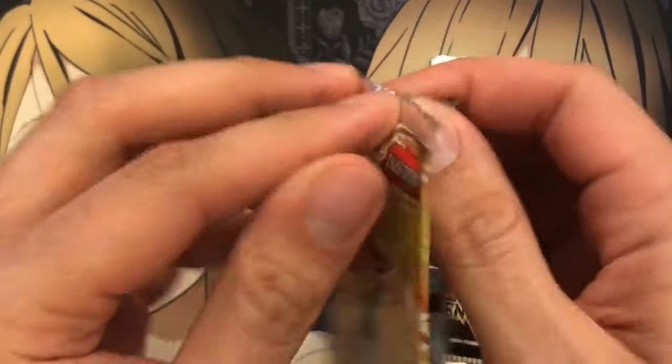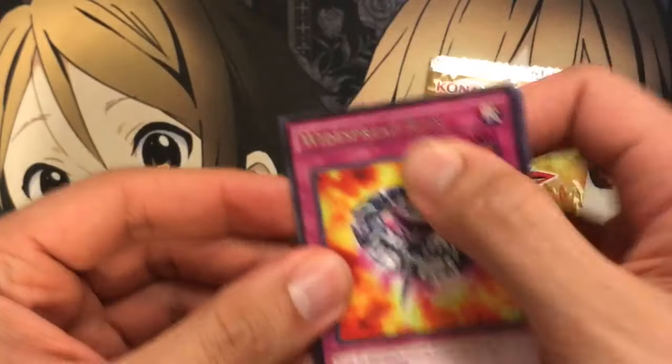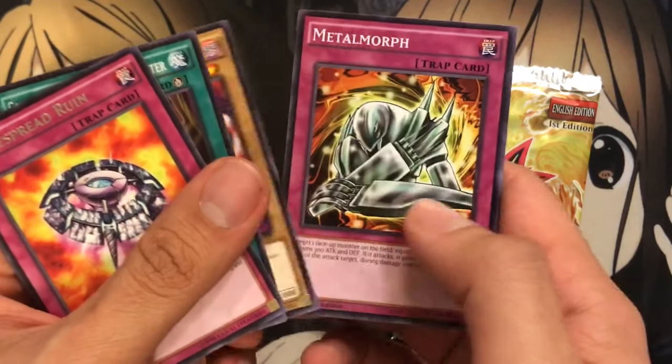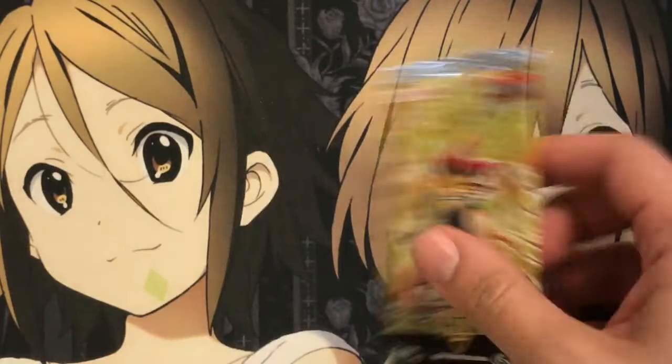Pack number three. These packs are just fun to open because they're not too expensive either. We have a Widespread Ruin, Contract with the Dark Master, Lajin, Metal Morph, and Relinquished. Just a trip down memory lane with each one.